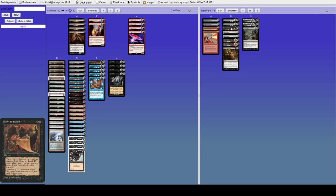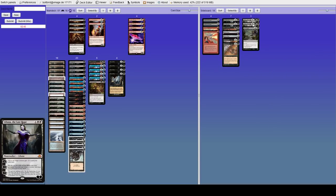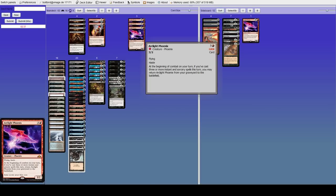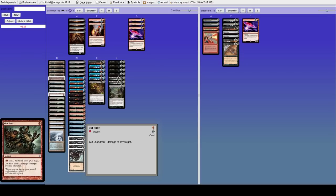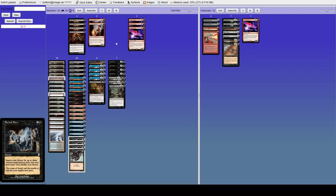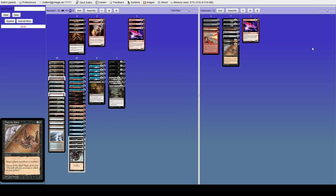Pretty easy game one against Elves. We want to bring in sweepy strategies — bring in Marsh Casualties, Liliana of the Last Hope, and Toxic Deluge. Take out a Phoenix on the draw since we only need three. The gut shots are really good, and the discard is pretty good too. I kind of don't want to cut Buried Alive because I want to be able to combo off. Death Shadow is kind of mediocre against Elves.